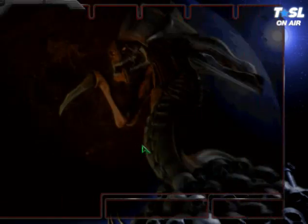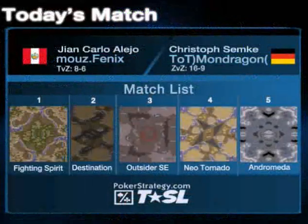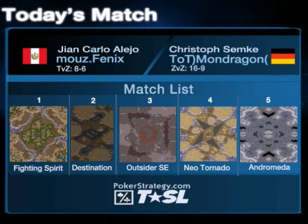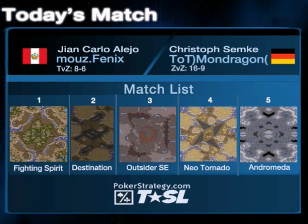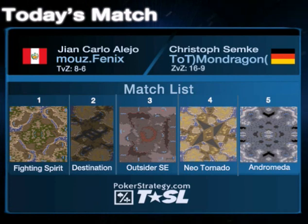That was an outrageously good job by Phoenix. Phoenix was down 1-2 — in the first game he attempted a big bust-in but it didn't work. In the second game, he managed this beautiful counter push. In the third game he got dominated very hard. And Phoenix just gave such an answer in game four — just a beautiful job of having solid, solid play.